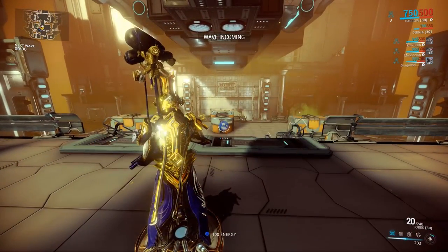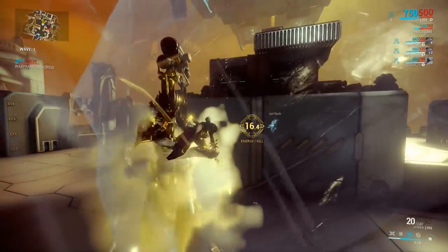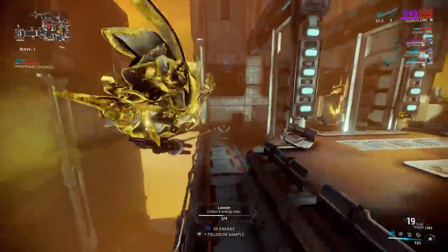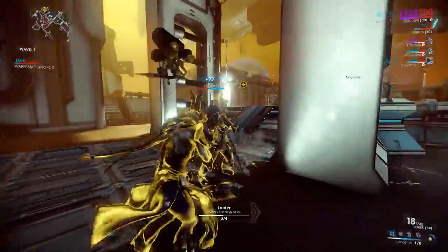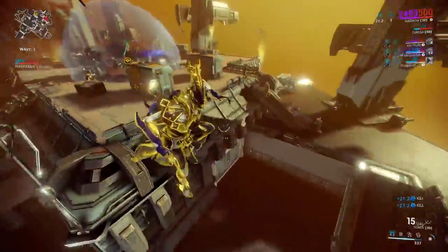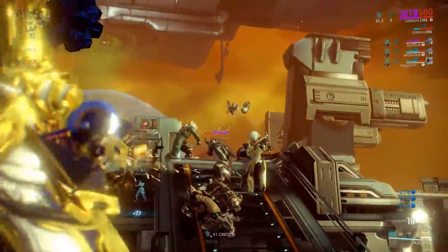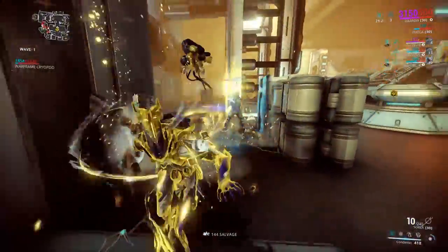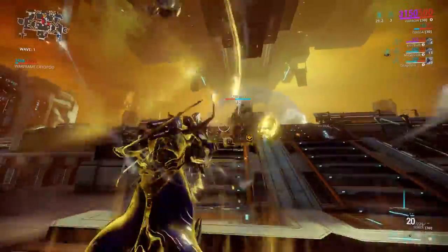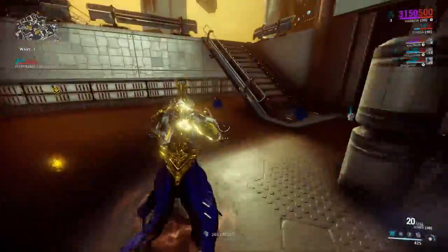In team play I tend to focus on CC and Thurible. I don't use Penance very often — instead I chain and try to kill and CC as much as possible. I'm showing off a very easy area here — Jupiter, Io — where I farm Meso relics. A lot of times I come in with newer players. That's where Harrow shines: I can use Thurible for just five to ten seconds, and with the recent improvements to energy channeling, we can get about 20 to 30 energy per kill.